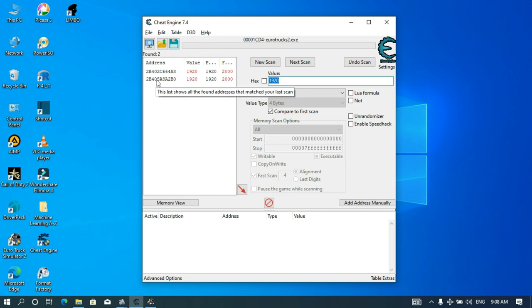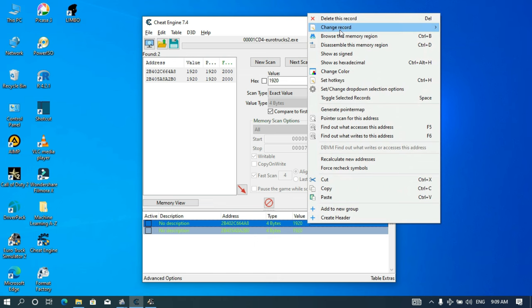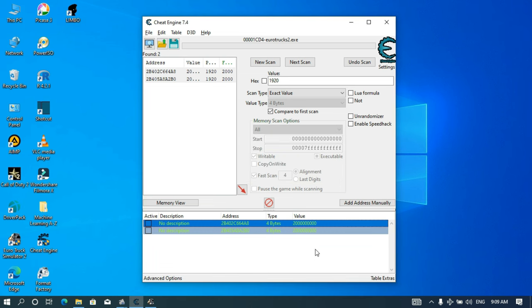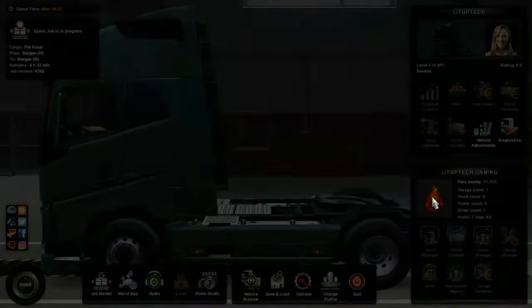I'm just going to select both of them by pressing Ctrl plus A. Then I'm going to click this button here to bring the 2 addresses down. Now that they are down, I'm again going to select both of them using Ctrl plus A. Then I'm going to right-click on them, select Change Record, and the record I want to change is the value. Since I want to get 2 billion in my game account, that's the value that I'm going to input here. Then I'll click OK. As you can see, our values here have changed. I'm just going to press Enter and go back to the game.